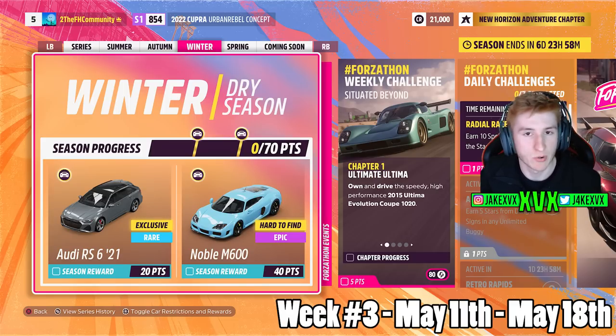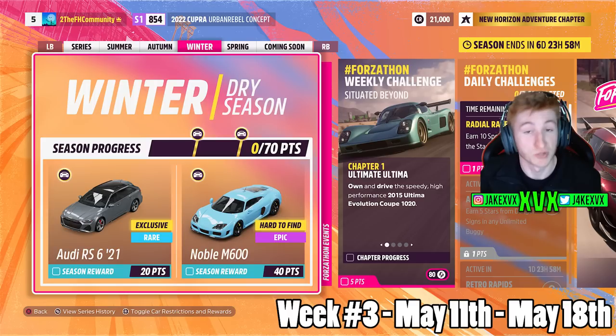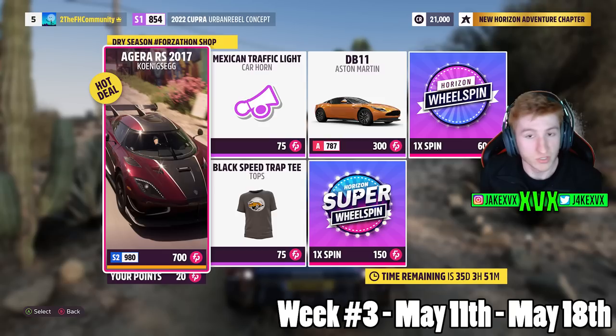The third week is Winter. For 20 points you can get the Audi RS6 from 2021, and for 40 points the Noble M600. All of the new cars this month so far are pretty damn cool. The Forzathon shop for that third week has the Agera RS, the Aston Martin DB11, the Mexican Traffic Light horn, and a Black Speed Trap tee.